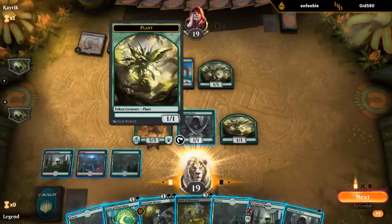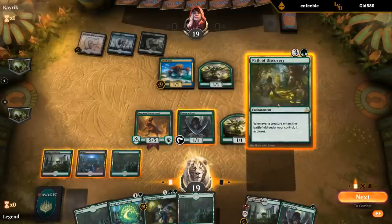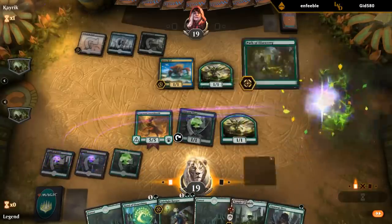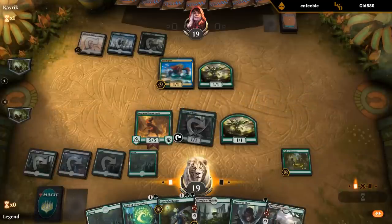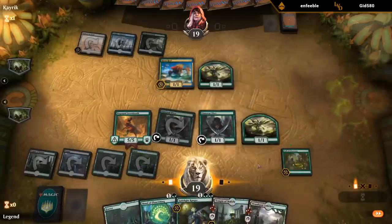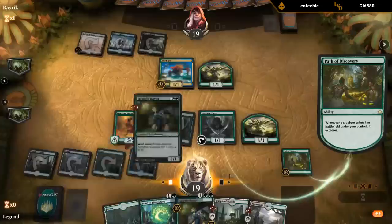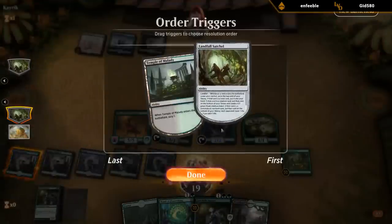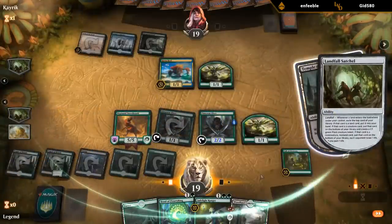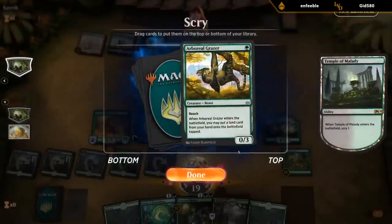Risen Reef — are these Elementals? Luckily they're just Plant tokens, otherwise this would have been pretty busted too. We'll start with Path. We'll keep that on top, and playing a land means we get to make another token which explores again. We'll do this, which makes a token which lets us explore — finds a land, and we're just digging for Citadel.